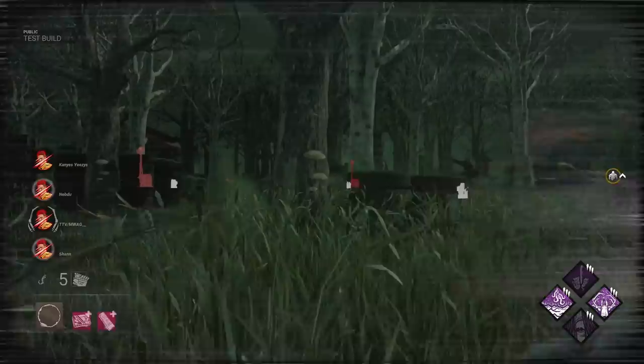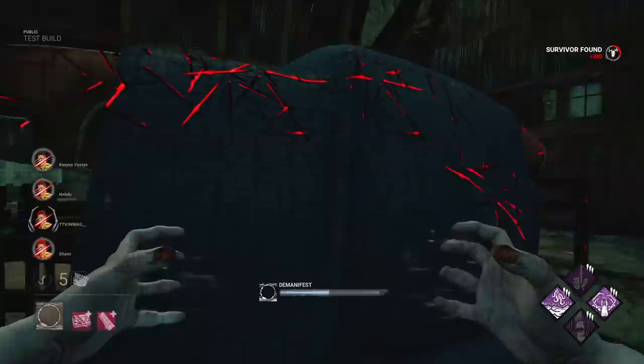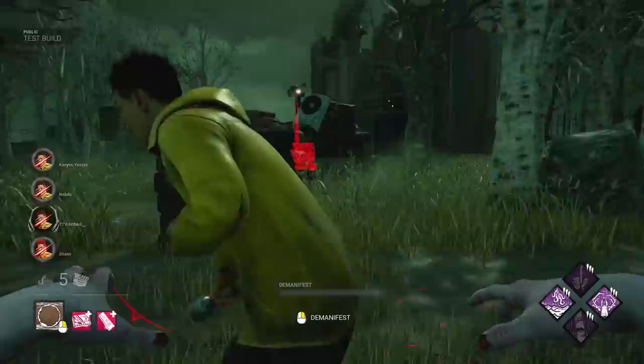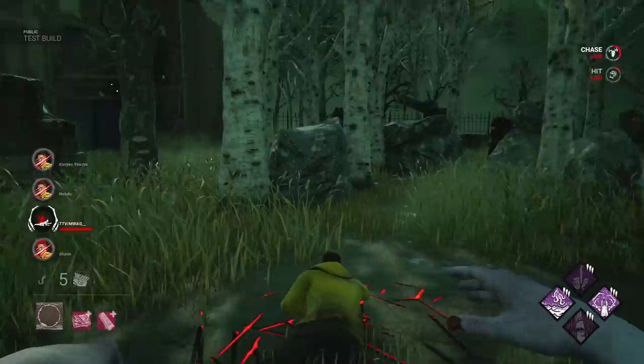These guys — new killer. Where do we think they are? Let's do a teleport. Any auras with this pink add-on? You don't see me — oh that is so good. If I actually manifest he won't be able to see exactly where I am. It's intermittent so he can't really track me. There's a pod there though. And he fakes that — probably no dead hard. New survivor. Pick that up — first down.